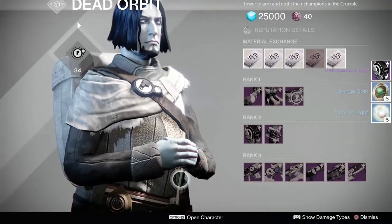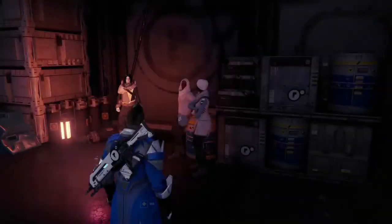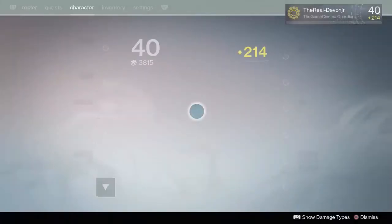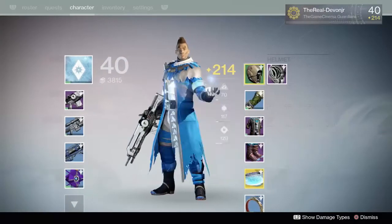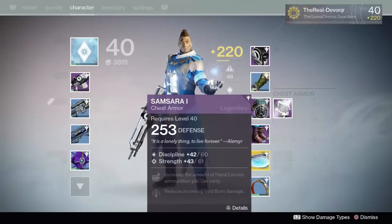If you've got a few motes of light laying about, some armor materials or weapon parts, you can go and try this with your faction and you will get some gear from it. That's the quickest way I find to get legendaries after you've hit level 40. Go and try it guys, bag yourself some sweet gear.